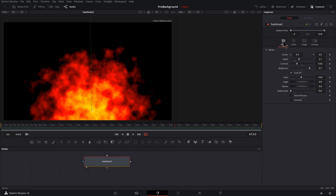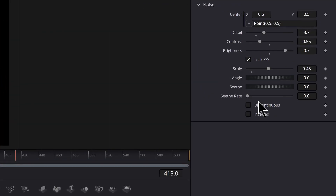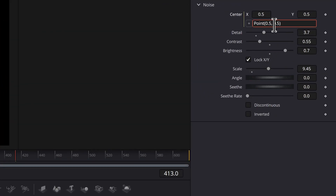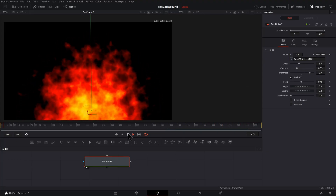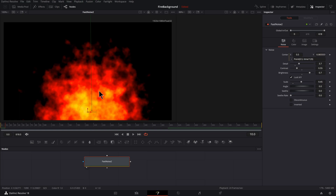Now I want this thing moving. I'm going to click on noise, right click on center, and choose expression. Where it says 0.5, type in time divided by 120. Give that a preview to see what it looks like. If you want the most basic fire possible you could stop here, but we can definitely add a little more detail.